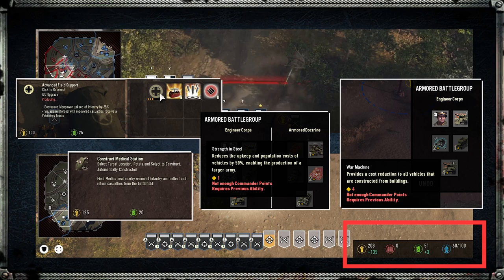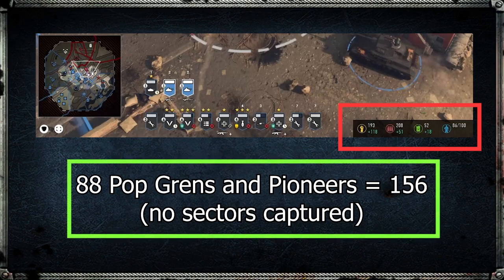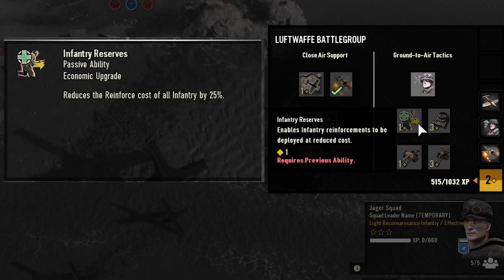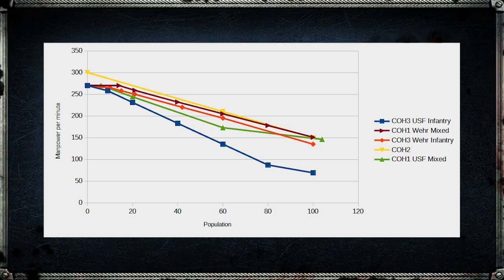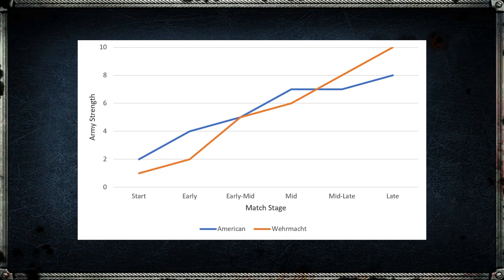So it appears US Forces pays more upkeep for infantry than they do for tanks, perhaps necessitating some of those upgrades mentioned earlier. It appears to be the opposite for Vermarkt, where a composition with a few tanks mixed in has significantly worse manpower income than one made up solely of infantry. Vermarkt also have upgrades in this area, though they don't rely on them as much as US Forces. Overall, the manpower income and upkeep system for CoH3 is much more complicated than it was for CoH2, though this should open up different strategic options and offer more opportunities to fine-tune balance.